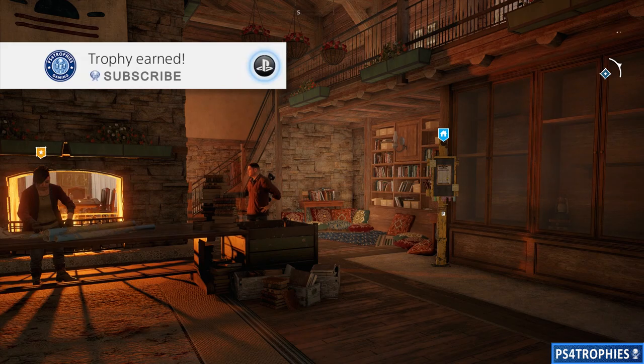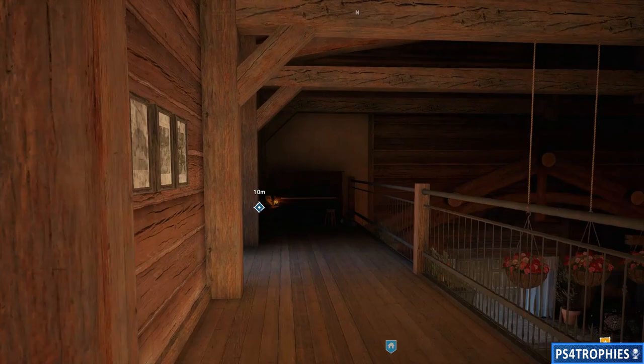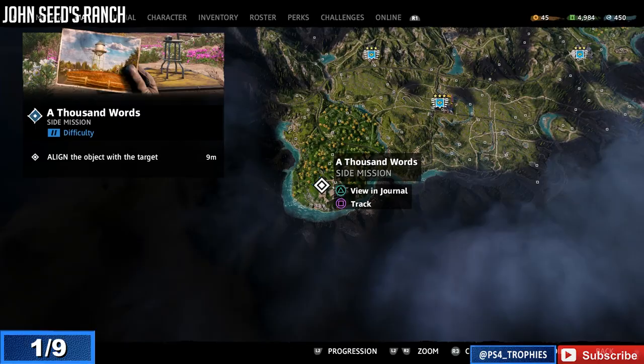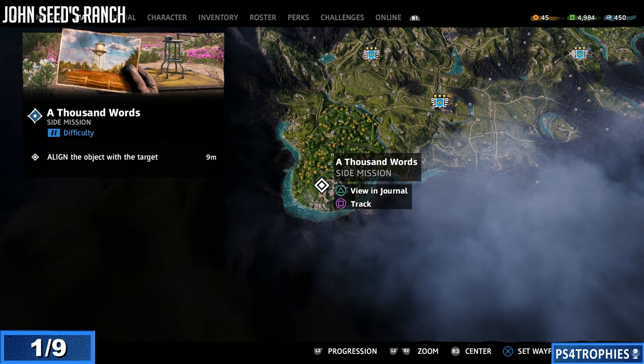Hello everyone, we are going to go and do all the deer photograph locations around New Dawn. You can start the side quest as soon as you get the prosperity, and you can also buy maps to the locations from the cartography section with ethanol if you've upgraded it to that point. But I'm just going to show you the nine locations anyways — it's a really good chance to see the before and after of Hope County. Our first one is going to be John Seed's old ranch from Far Cry 5.